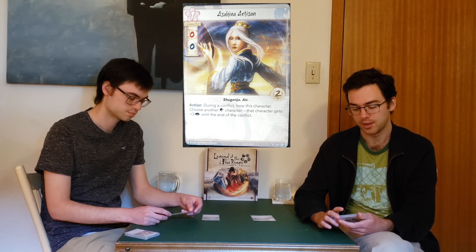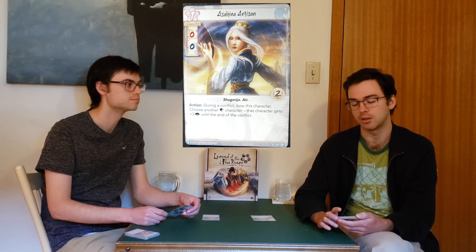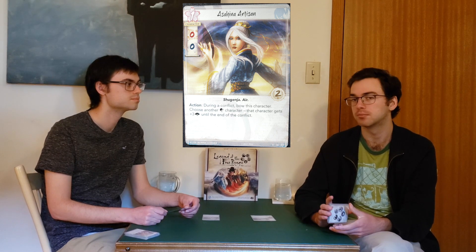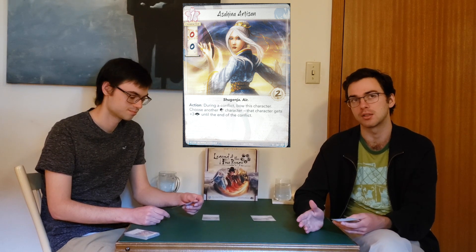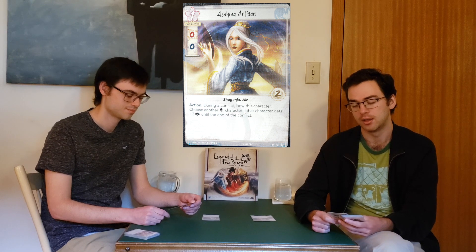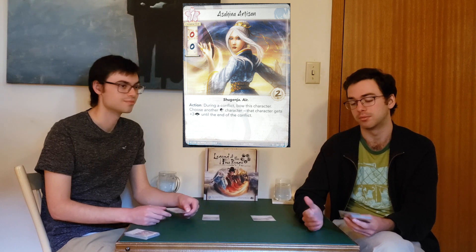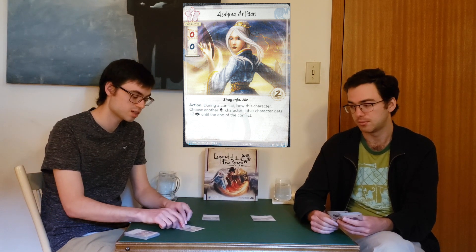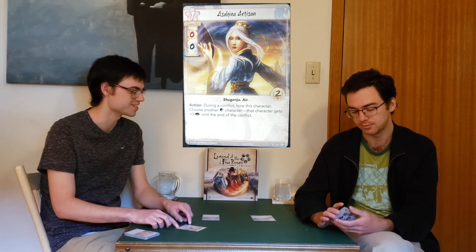Action: during a conflict, bow this character, choose another Crane character — that character gets plus three political until the end of the conflict. The Shugenja trait is very relevant, and the two glory is excellent. You have the potential to honor her in a Crane deck, making her effectively a one-cost unit with two military and two political. That's really good. If she's dishonored, she can't go lower, so it's especially good in this instance.